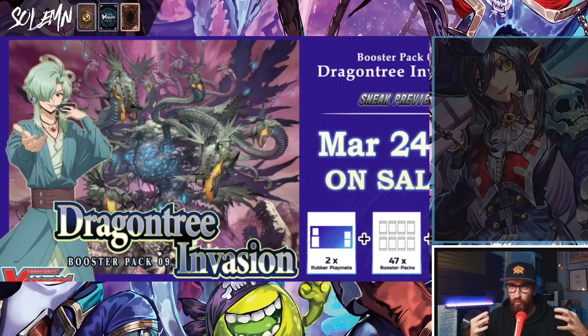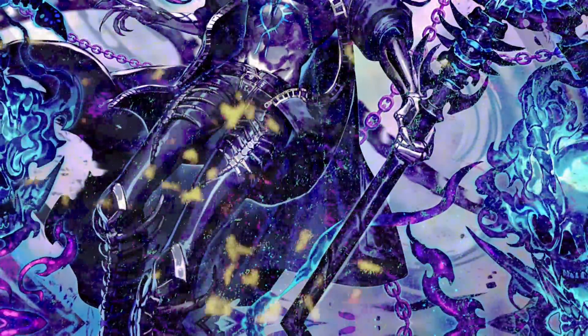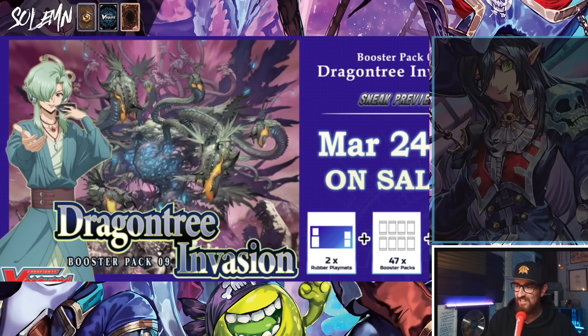Loads of detail, loads of over-the-top edge. Then we got V, and honestly I couldn't stand a lot of the art — it felt like SpongeBob SquarePants cartoons, so little detail, and I was pretty vocal about that. Then we got Overdress and they kind of fixed it. Some cards started having that really nice edge again, like Zorga and the Zorga ride line. But then they kind of moved away from it. I didn't see as many cards that really had 15-year-old emo Solemn's heart exploding — and then I saw this. I love this card. I am so hopeful this deck is tier 0 so I can play it competitively, because I will max that out.